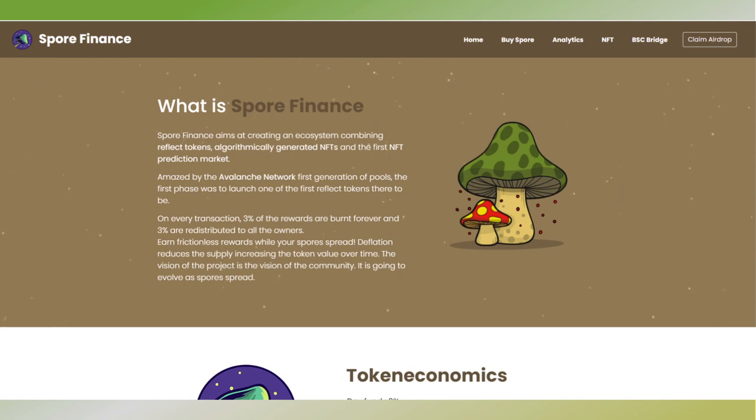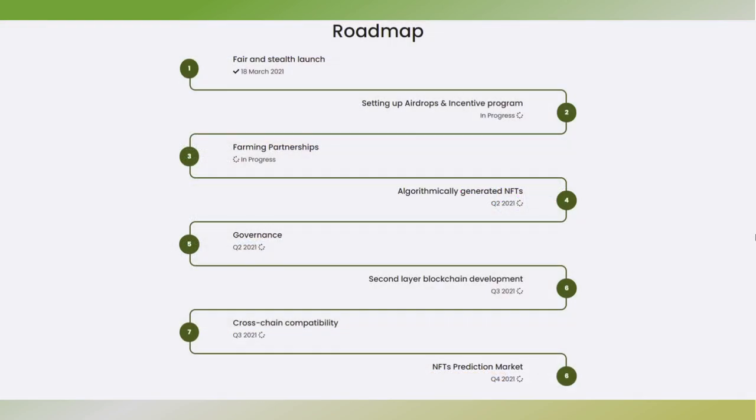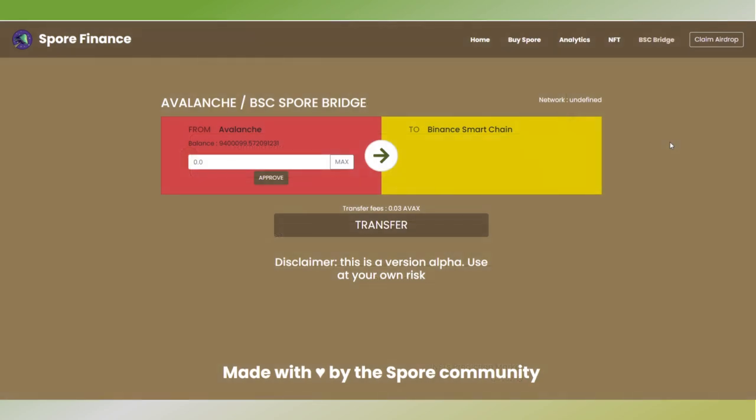However, as with other tokens, if there is nothing to spend the token on there's no real reason to transfer and there's no real reason to buy. That's why I think it's good to take a look at their roadmap, and you can see that in the future they're at least planning something around NFTs. Also if you look at their website there is something with a BSC bridge, at least for the Spore token.